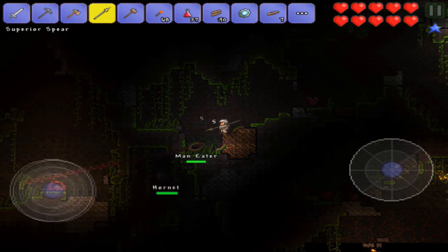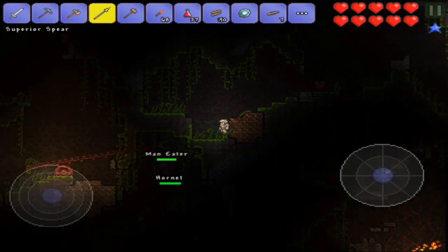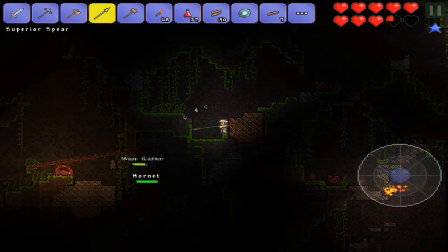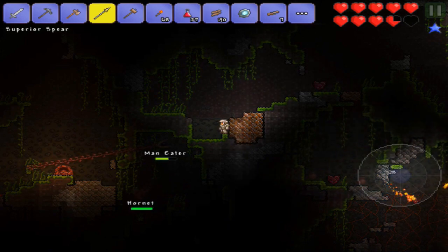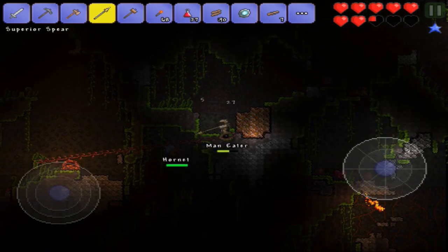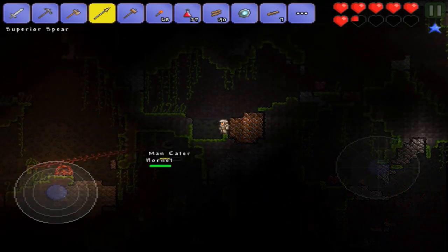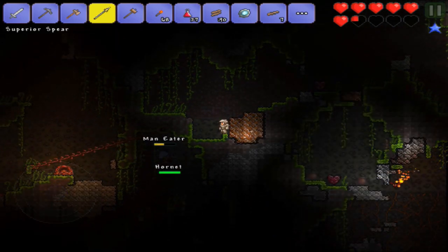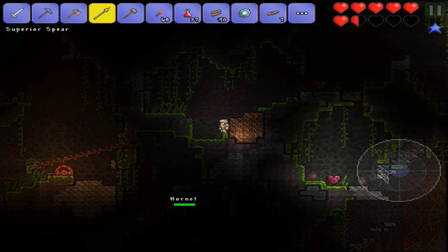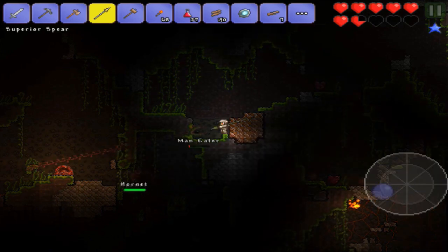That worked well. Let's drop down here — I don't think it can hit me still. Come on, man-eater! You're not eating me, punk. He actually did and did quite a bit of damage there, but I have the regeneration belt and he's not coming back very often. Come on, let's go. I'm not facing you — another friend, and a hornet. That will not go well for me. Come on, man-eater — there we go. Perfect.